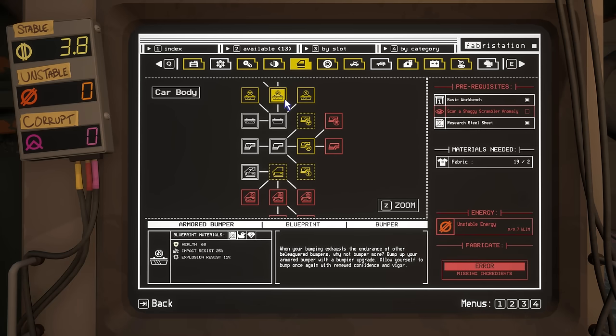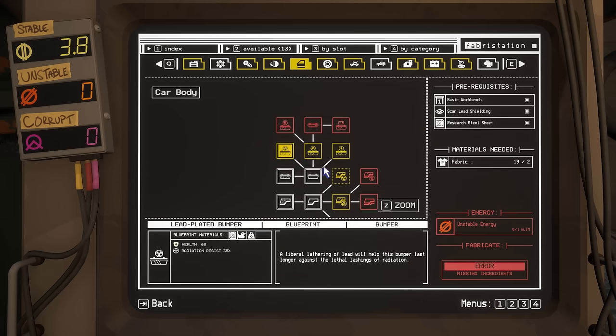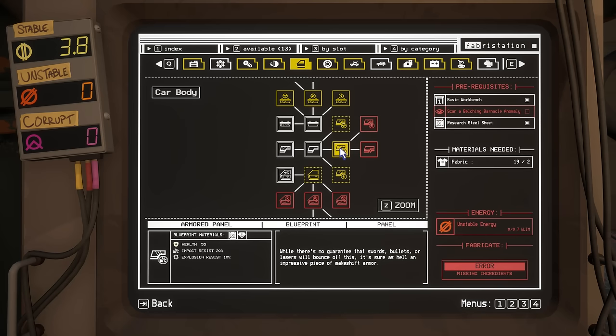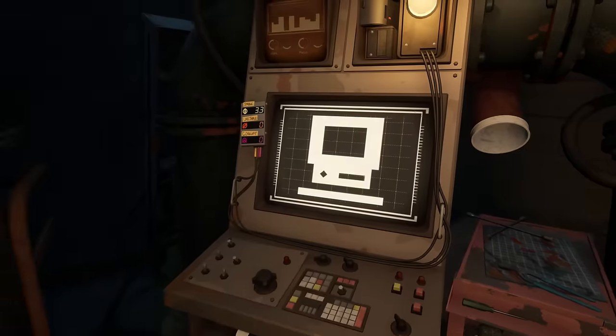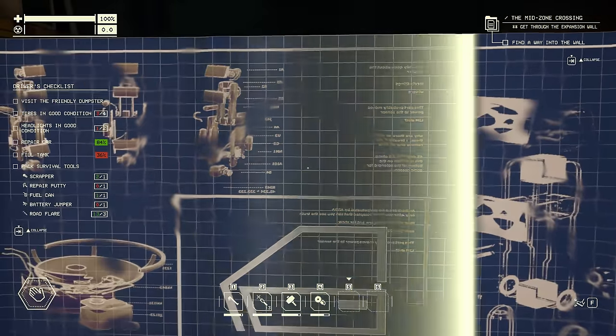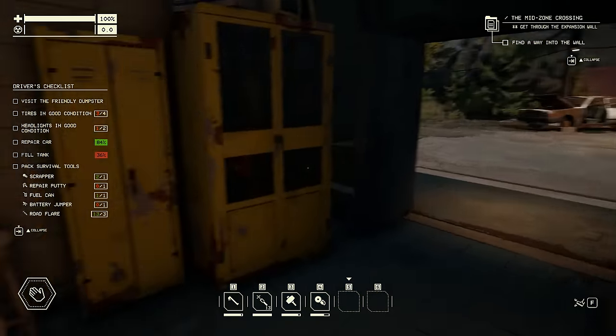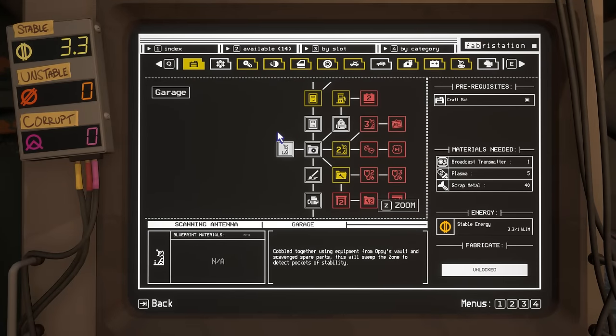Let's see what else there is. I don't think I'm going to be doing armoured paneling or lead plated, although I did actually get a bunch of lead from my last zone trip, but you need unstable energy for all that, which I suspect is stuff we're going to collect in the mid-zone. Armoured panels we can forget, but I can do a steel door. This stuff has more damage resistance and can take more of a beating before you deplete your car's protection levels. I still have 3.3 stable energy, so what else can I do?